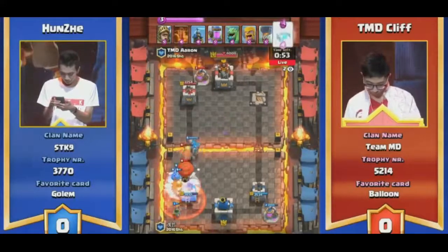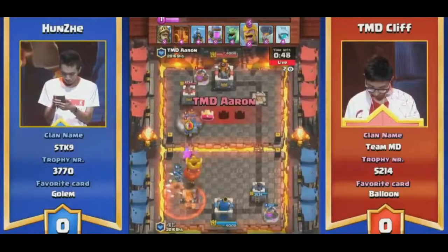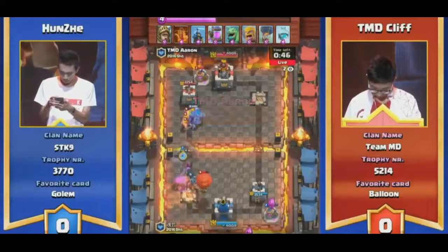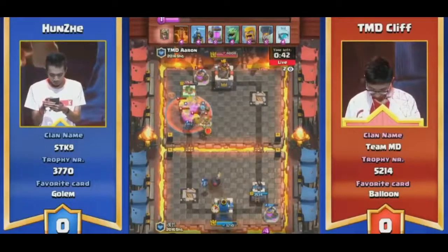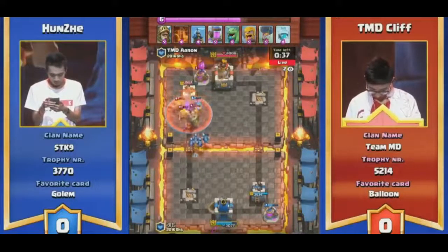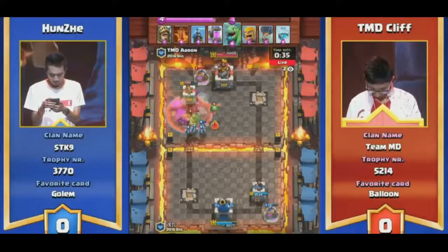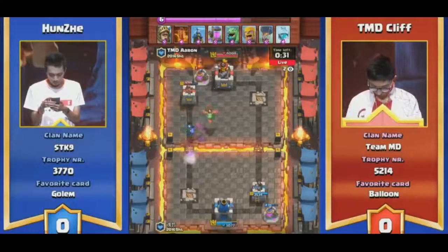Oh my god. Goodbye. Oh, freeze? Wow. He just has that win rate — balloon giants. This is what I'm talking about, balloon giant right here. Let's go for the golem. I think the golem you have to do a slow push, whereas a balloon giant — it's a little bit of a better advantage than the golem, in my opinion.